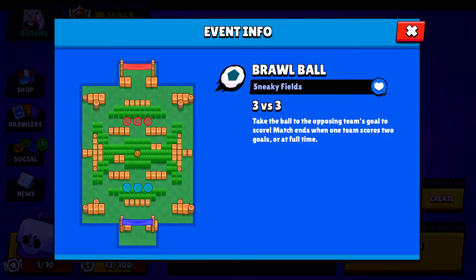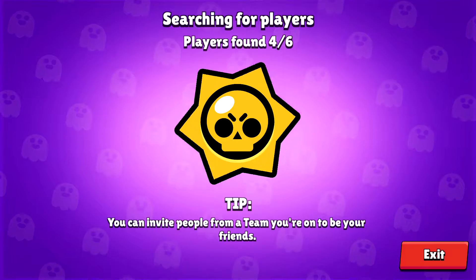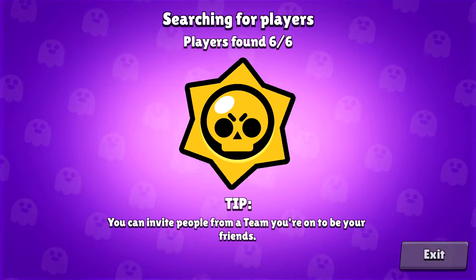We're going to go with the extra damage star power for Brawl Ball, just to add a little extra damage and flare to the battlefield. I chose Dynamike for this Brawl Ball map because there's just a ton of cover, which means a lot of things to blow up. My overall goal is to get matched up with randoms who can interrupt or disrupt the ball carrier on the other side.